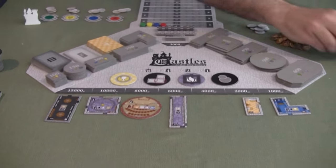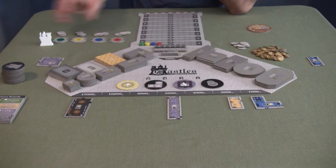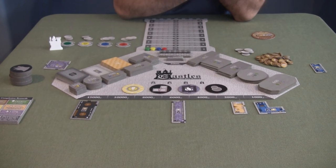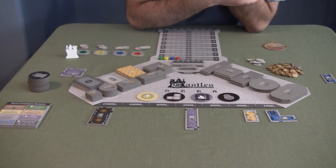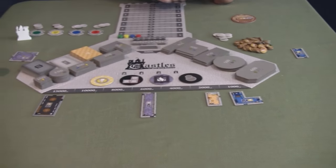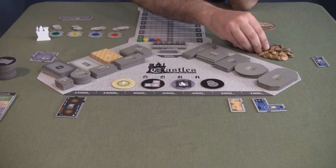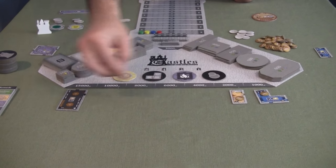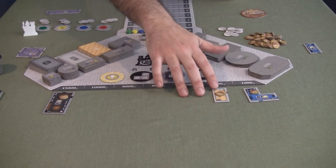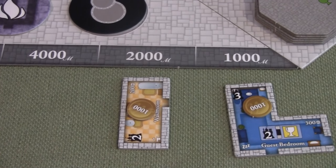Players go in turn order buying rooms. One player buys a room, the next player buys one, the red player buys an activity room, and then the master builder can choose to buy a room based on how he's priced things. Nobody has to buy a room - if a room is too expensive, you can simply pass and collect 5,000. Any rooms not selected carry over with money added to them, making them more attractive in the next round.